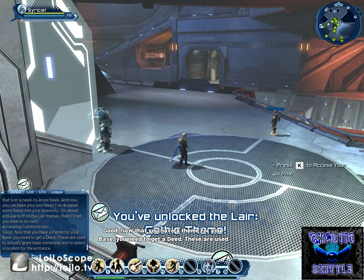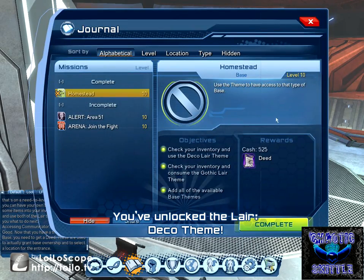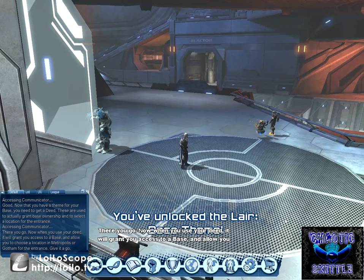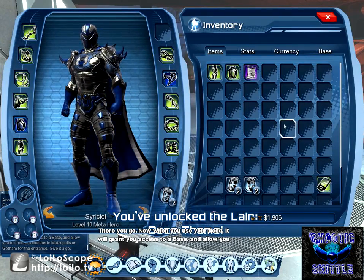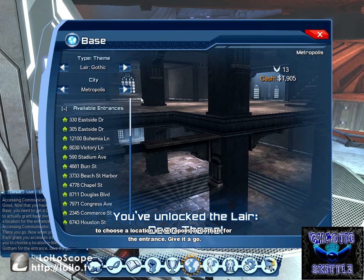Now that you have a theme for your base, you need to get a deed. These are used to actually grant base ownership and to select a location for the entrance. There's our deed. Now when you use your deed, it will grant you access to a base and allow you to choose a location in Metropolis or Gotham for the entrance.